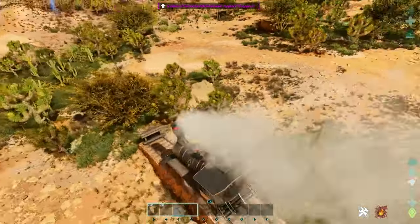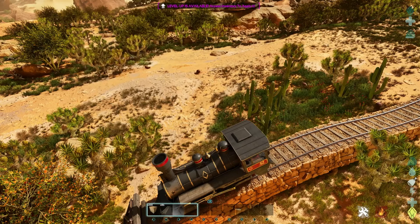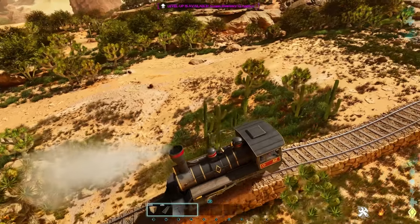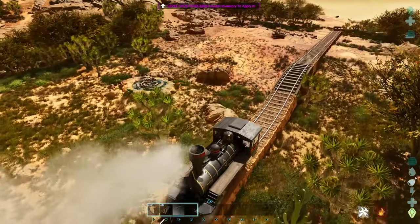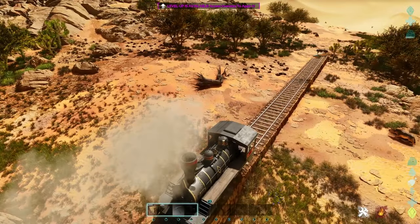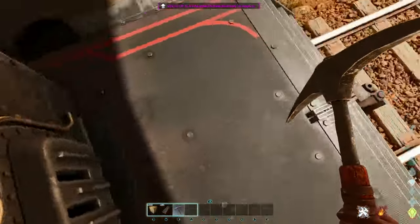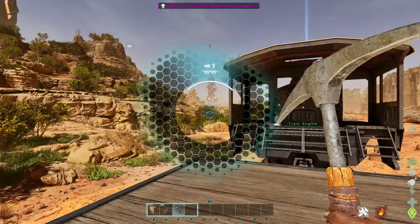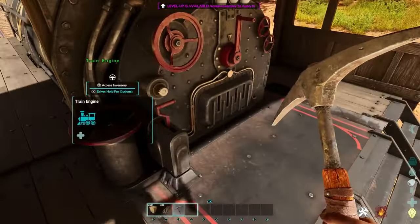You only have to tap it once and it will carry on going, then tap the other way and it goes backwards. So you can set the train off and then jump to the other carriages to do some crafting, smelting, or whatever else you've put on your platforms. Be warned though — the train doesn't stop if you jump off. If you accidentally get knocked off by a creature, the train will continue. Once you've added a bunch of platforms you can fast travel to whichever one you want just by holding interact on the carriages — there are numbers from one to five.